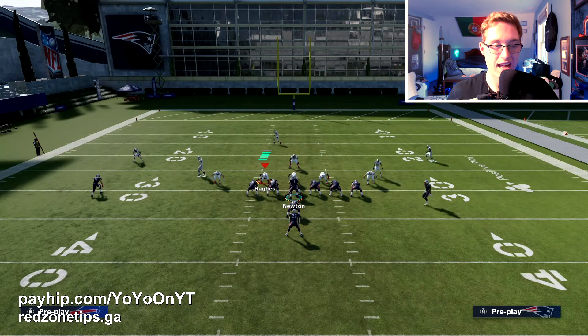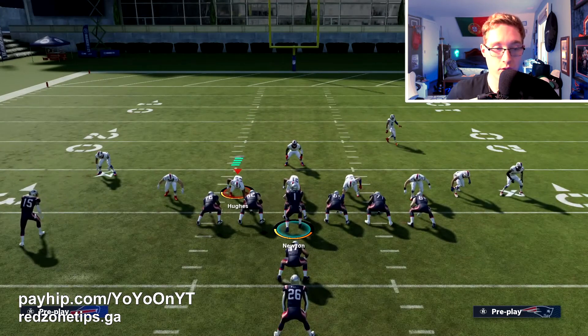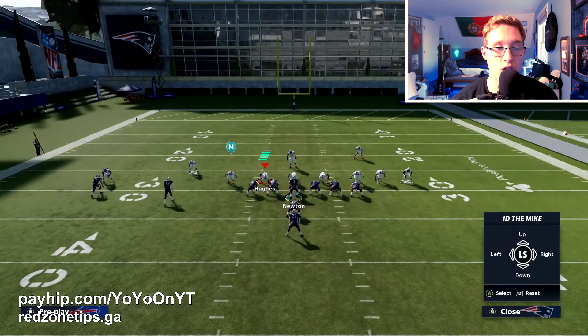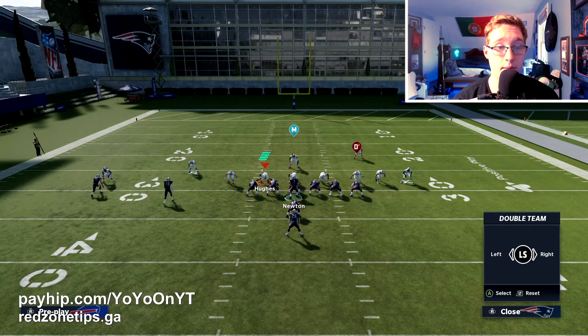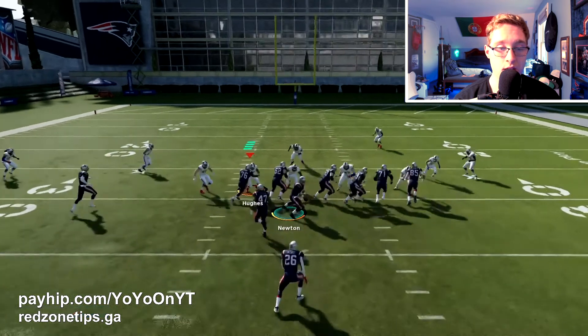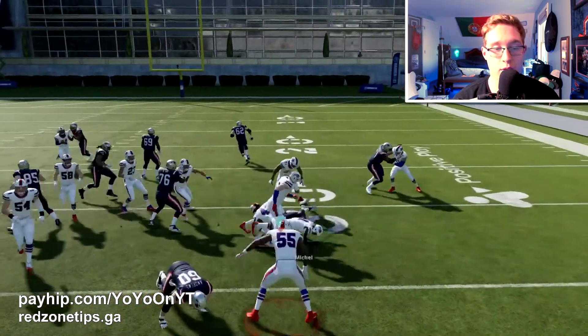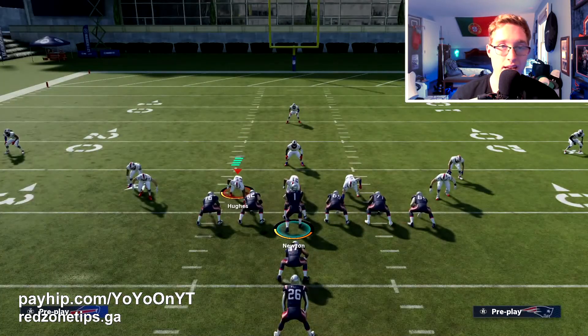If you start to struggle, here's a quick tip using 94 Will. We're running against a pinch defense with blitzing linebackers — you won't see this often online. With 94 Will you can't really run to the left side, so slide protection to the right, ID the opponent's user, and double team either a defensive lineman or the outside linebacker — we'll go with the D-lineman. Unfortunately we ran straight into the defensive lineman, so you do have to make the right read on this one.